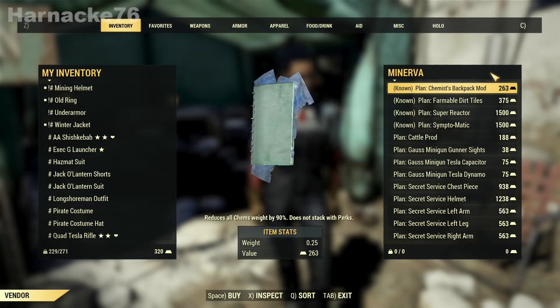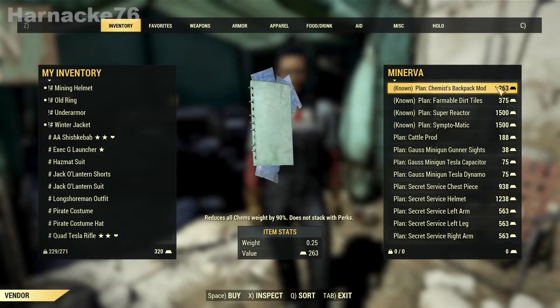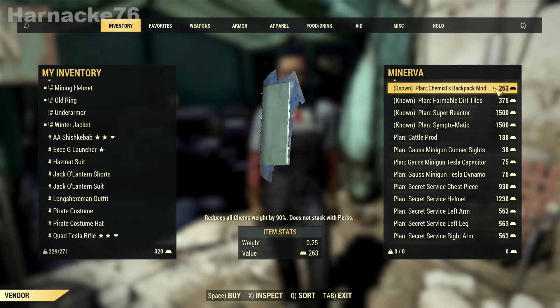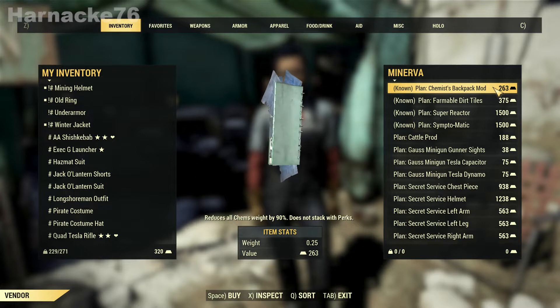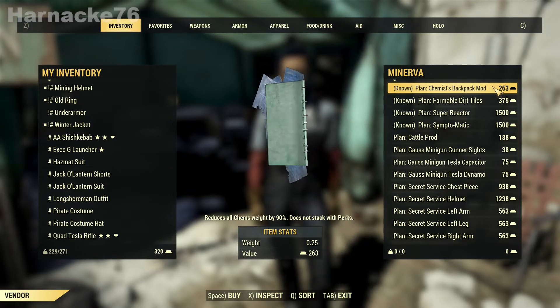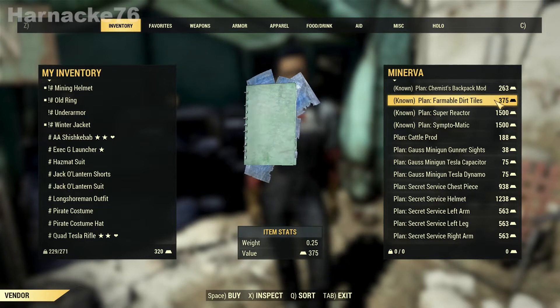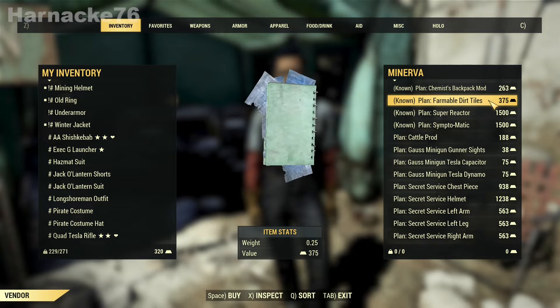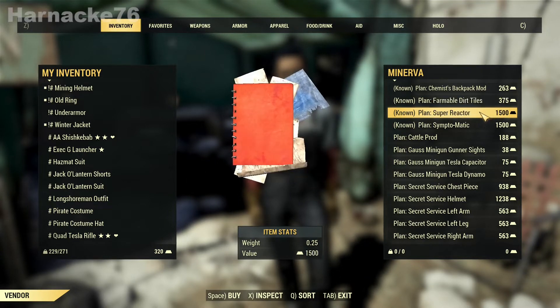She's got the chemist backpack mod, which is a fantastic price and absolutely something that all low-levels should get because it helps you free up perk points and you can use the backpack mod instead. She's also got the farmable dirt tiles - a fantastic price, another must-have for low levels, well for everybody really.